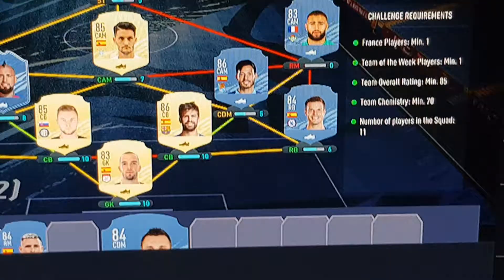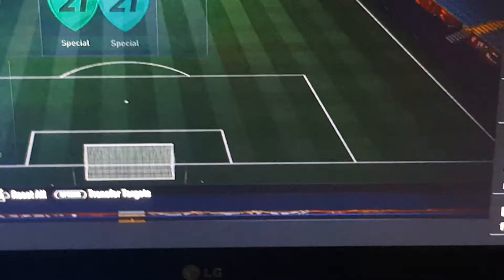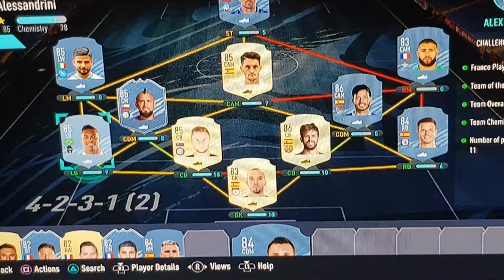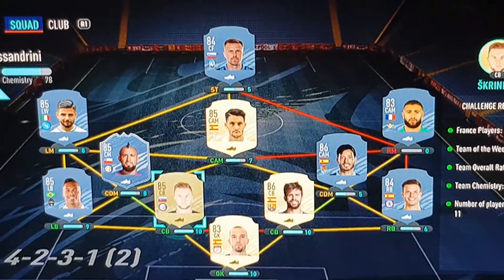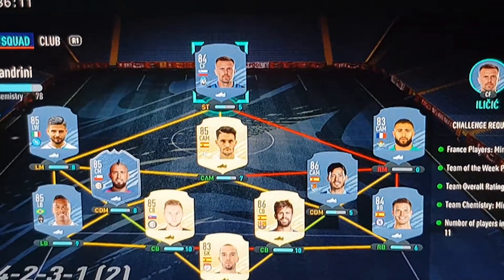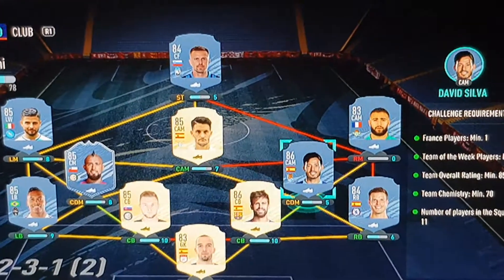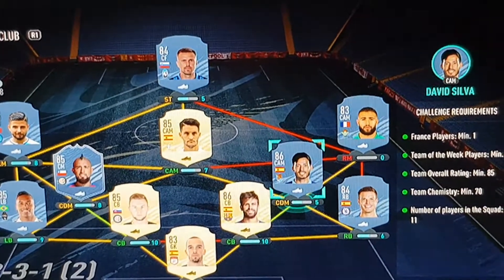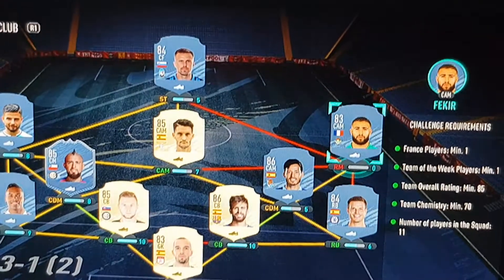The way I've gone with this is a bit of a Serie A theme. We have Sandro at left back, Insigne at left wing, Vidal is going to be our Team of the Week player, Ilicic up top, then Luis Alberto — who's Spanish — links us into David Silva, and David Silva links to Gerard Pique 86.